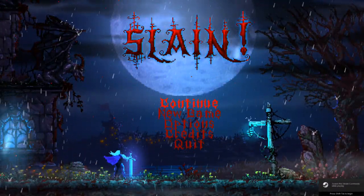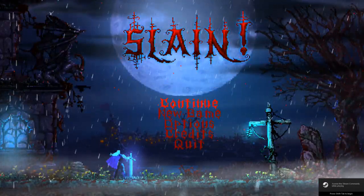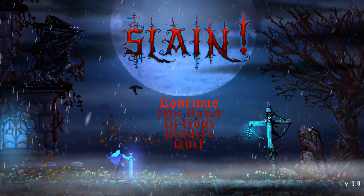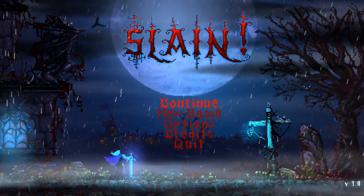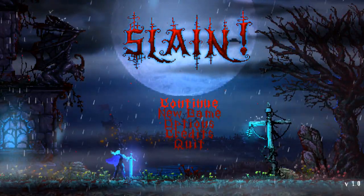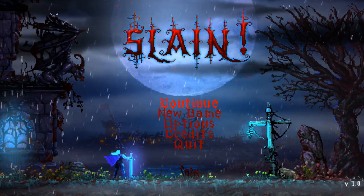Hey everybody, welcome to another episode of Indies with Octane, and today we're taking a look at a Steam game called Slain. This is developed by Wolf Brew Games and published by Digerati Distribution, who gave me the review code for this game. It's available now on Steam for $12.99, but it is set to be released on Wii U, PS4, PS Vita, and Xbox One sometime between May and June of this year.